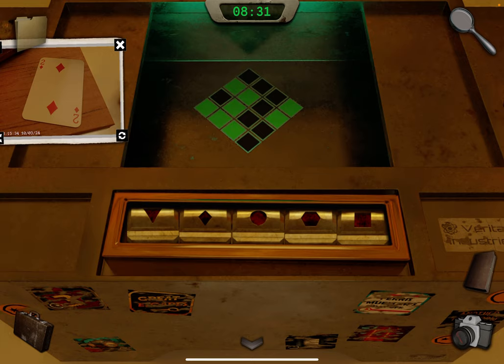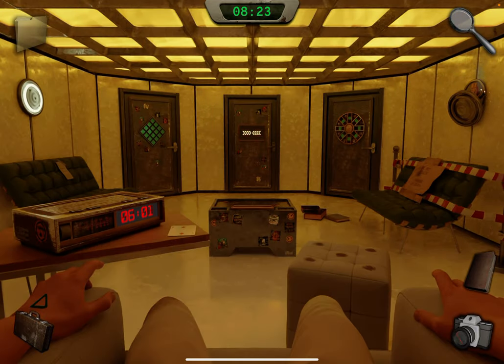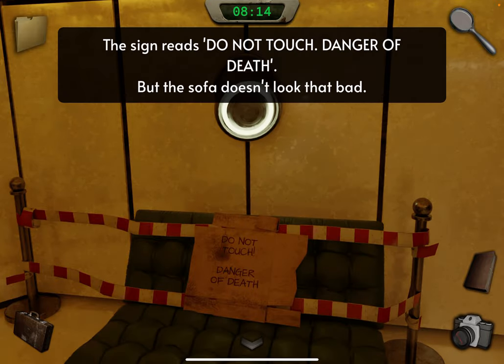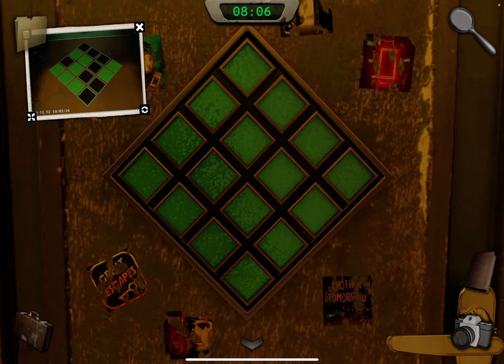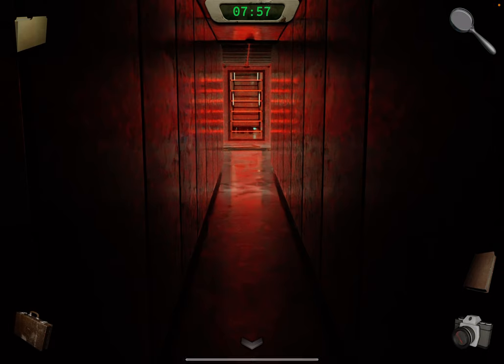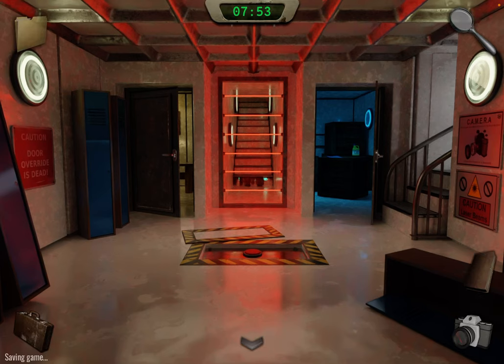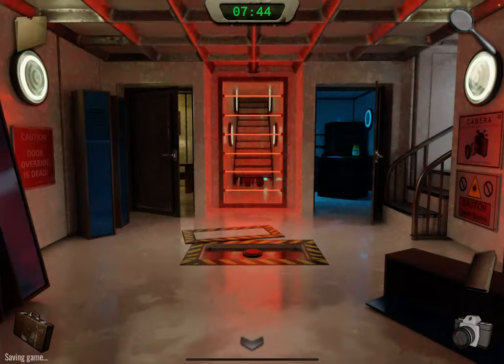Close these and take a photo of that. Come back and tap on the left door — but first you can look at these for some environmental storytelling. Take out the clue from the left door and copy it. At any point after this if it resets, you can use that clue to get back here. Look at the caution sign — it says 'caution door override is dead.' Take a photo.